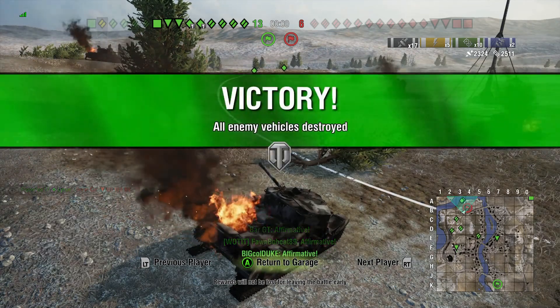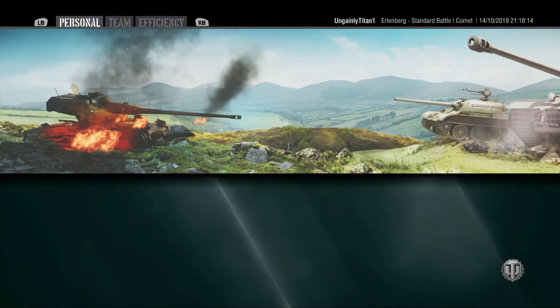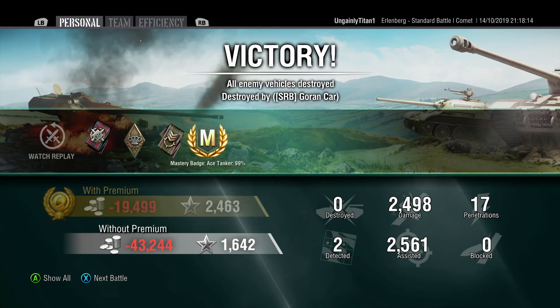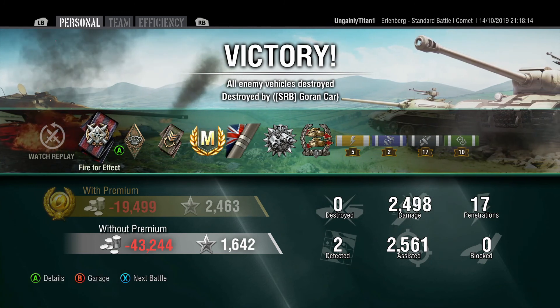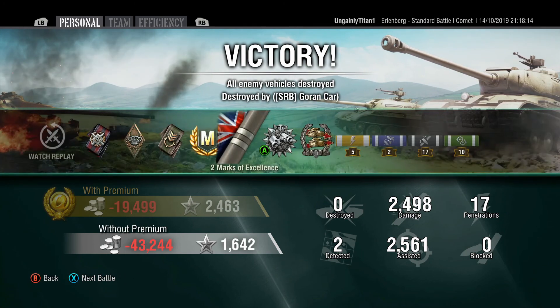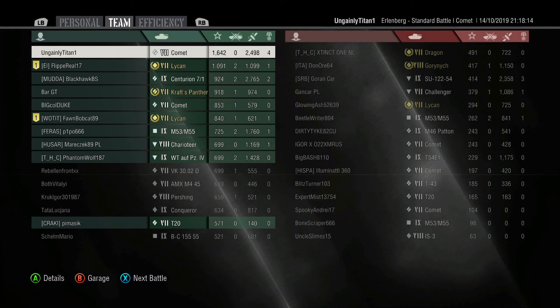So I finish up with 2,324 regular damage and 2,511 assistant damage from spotting. This yields me an ace tanker. We still only have — because at this point I was much lower than 94% — just 93.4. A patrol duty and a confederate medal from the amount of assisted damage we did. We came number 1 by experience. This was one of the high points of my search for the third mark of excellence in the Comet.